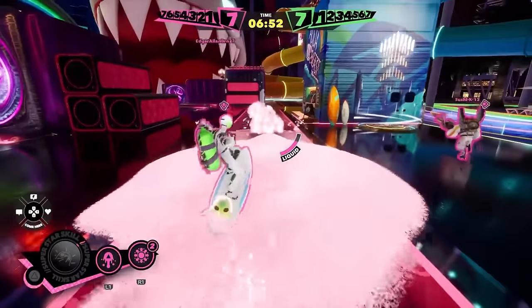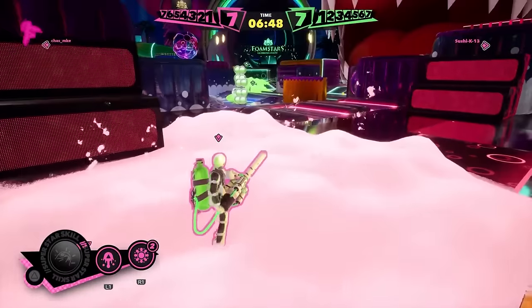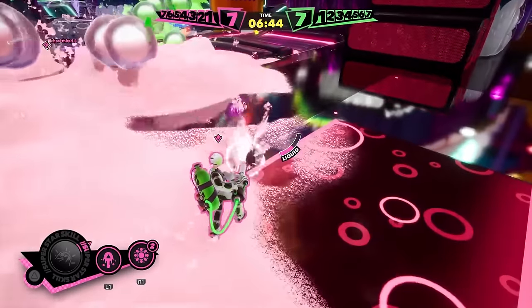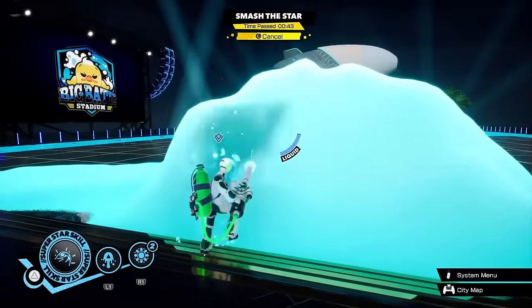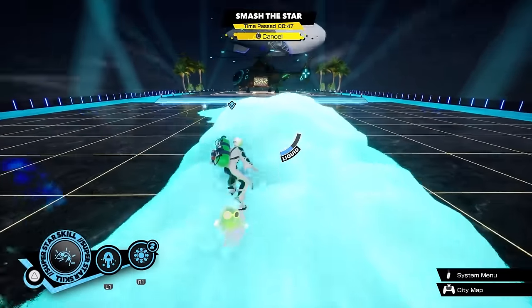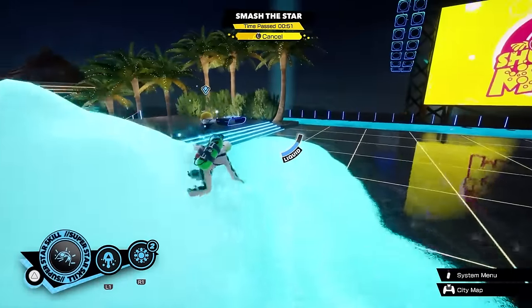Spraying foam on top of foam causes it to accumulate into larger and larger piles. This has several great uses. Mounds of foam are handy for reaching higher elevations, they can act as solid defense structures, and the slopes they form are great for accelerating your board as you surf away. It also takes much more foam from the other team to knock the pile down and reclaim that bit of terrain.